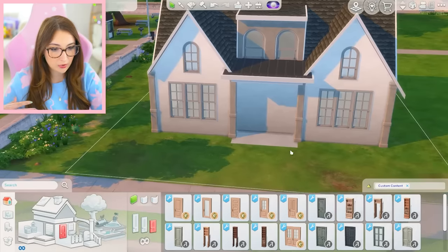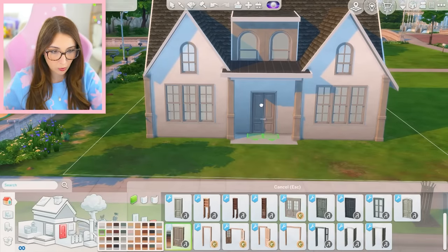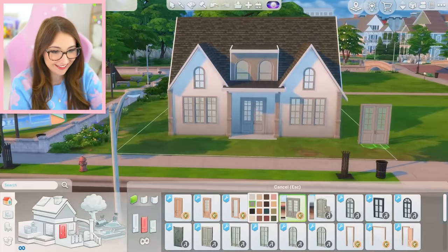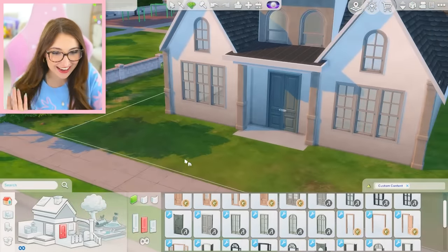Now for a front door — we could really do anything here. We could do a matching gray door. Should I do a bigger door? I think yes. Well, gee, that matches almost too well. What if I did a sage green? I just love a sage green. Yeah, let's do that. I know what I like.